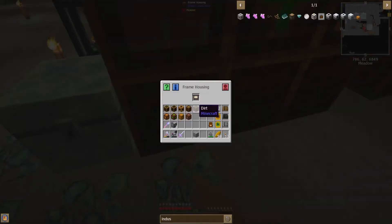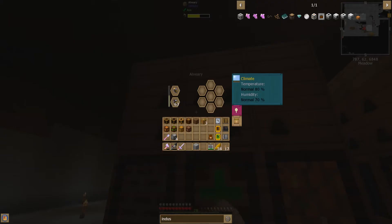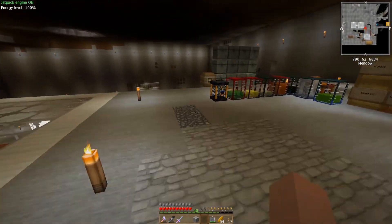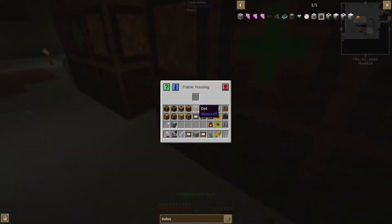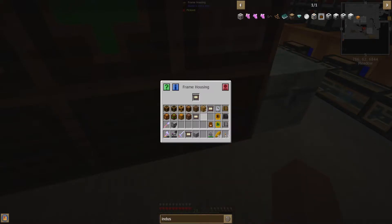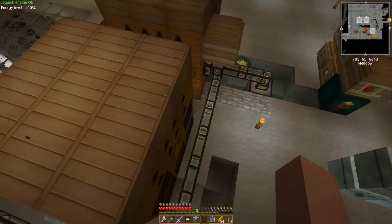These are all proven frames, and you can get these through trading with villagers. They have two times production and slow down your decay by a tremendous amount — it's like 30% of its normal decay, so it takes 70% longer to run through, but it gives us more and more combs. We'll put six in there too so we can get more blizz, which is good to have, to improve our cryothium output.